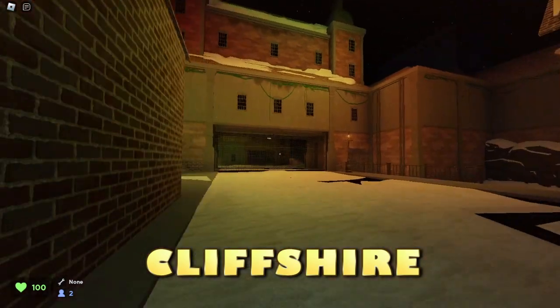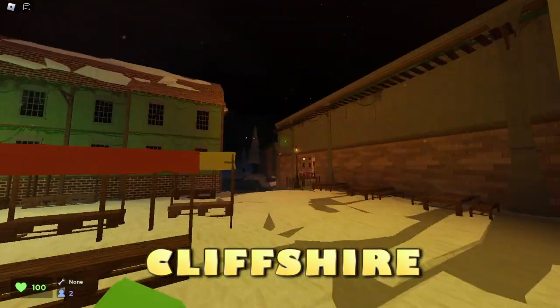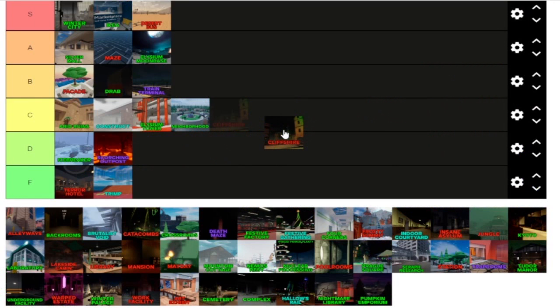Now here we are on Cliffshire. I like the little representation of a village and it is a nice looking map. Cliffshire was not a bad map — it had a pretty decent design and I think it was pretty cool. So Cliffshire gets a B tier.